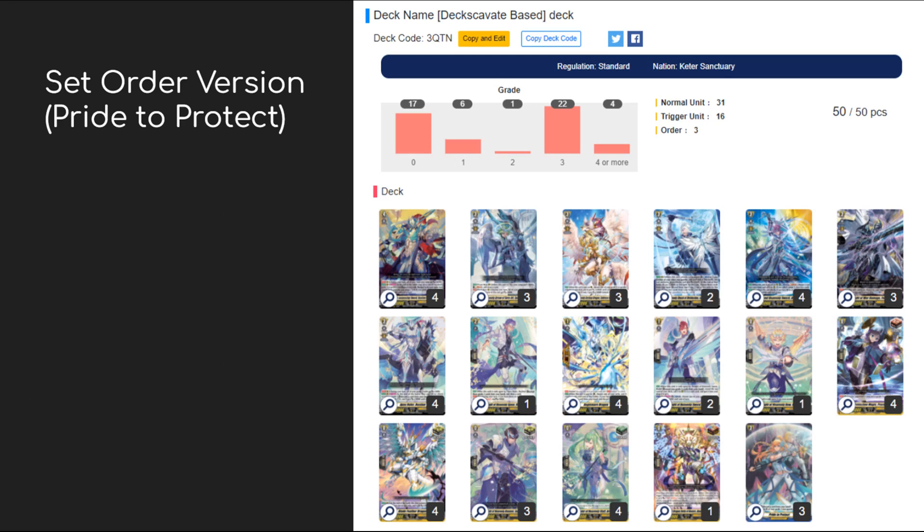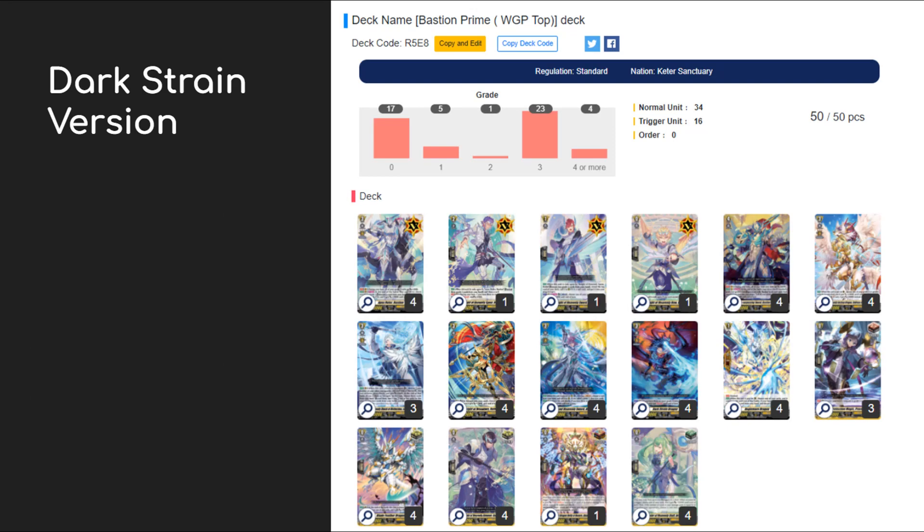The first build I'd like to share uses Dark Train Dragon, and it's a build I really like. It features cards like Rough Look, Maintenance Flow, and Dark Strain as the other core cards, helping ensure a consistent way to get field. All you need to do is focus on forming a field of Grade 3s and using Dark Strain to end the game by giving all your Grade 3s boost.